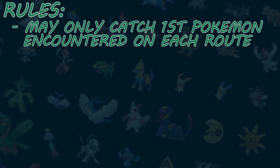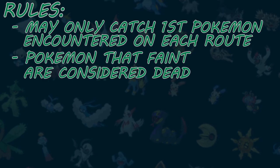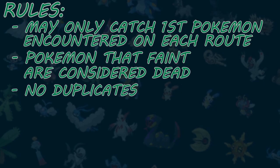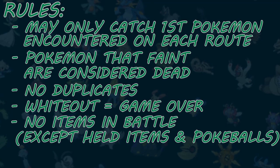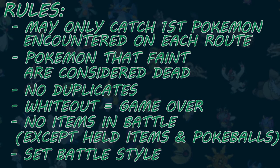We follow the typical Nuzlocke rules, so you can only catch the first Pokemon encounter on each route. If you knock that Pokemon out, you lose the encounter for that route. If the Pokemon you caught faints, they are considered dead and you cannot use them for the remainder of the challenge. There are no duplicates, including duplicates within the same evolution line. And if you white out, you must restart the challenge. Also, there are no items in battle except for held items and Pokeballs, and we must use the set battle style throughout the whole game.